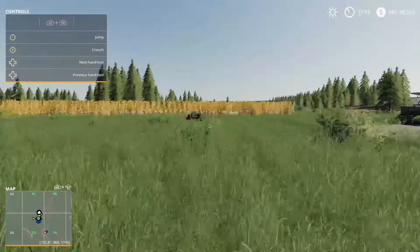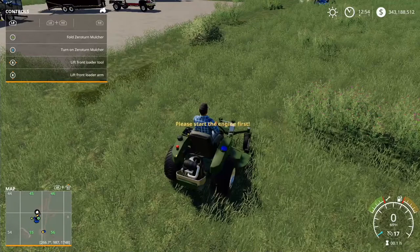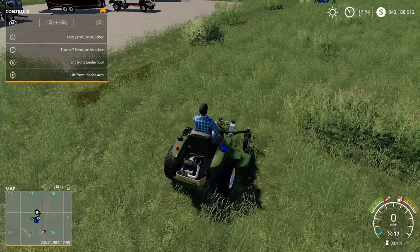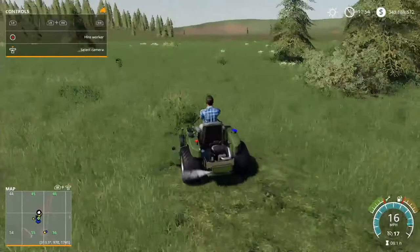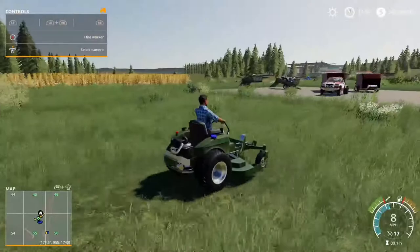Now let's test the Mulch-It. Unfold, turn it on — and this one cuts the grass but doesn't give you anything back. It just cuts the grass and that's it, which matches the description exactly.